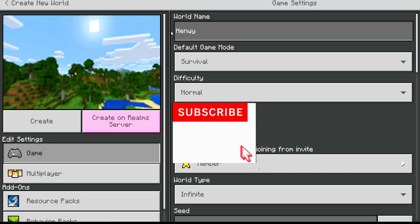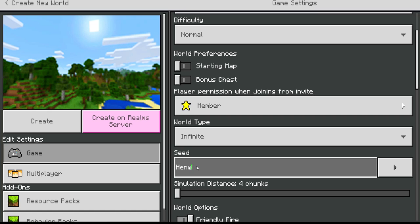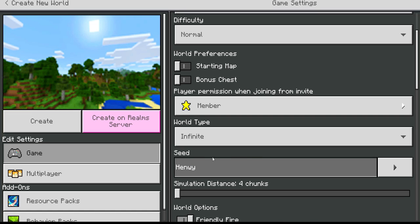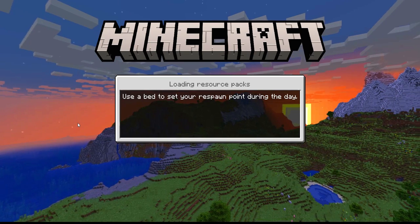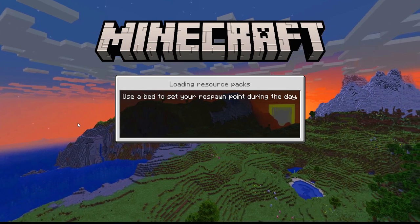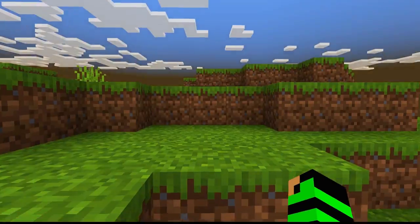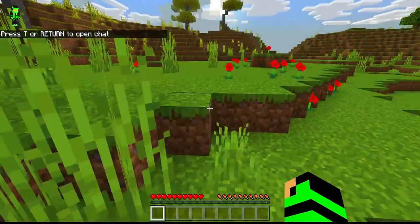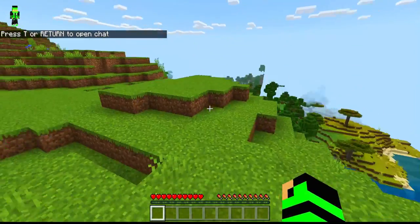Hey, what's up guys? We're gonna try out this seed — it's called the Henry seed. We are gonna do it in survival to get equipped. This is a 1.18.2 seed. I'm gonna link the seed in the description below so you could check it out. This is how it looks in the latest update.